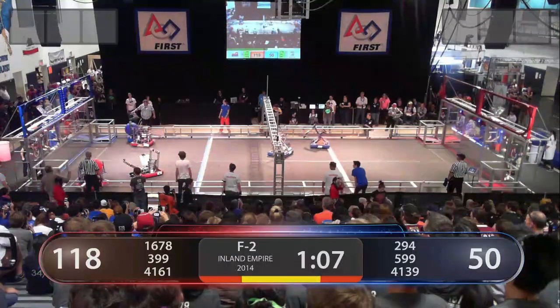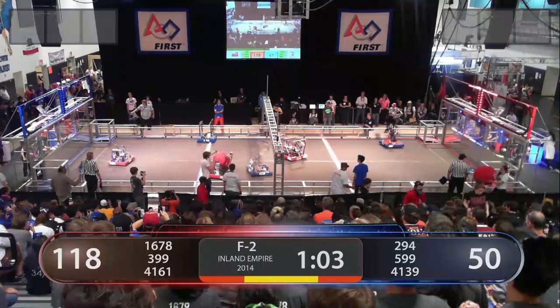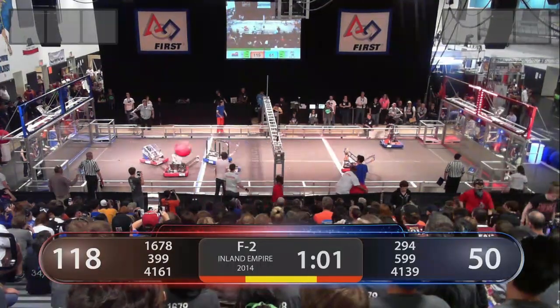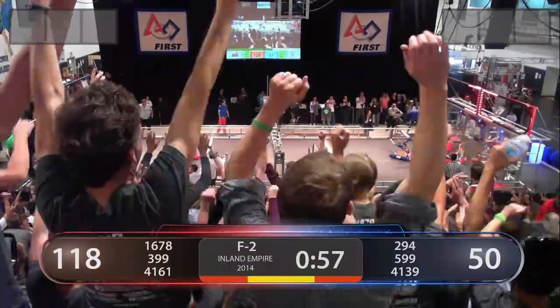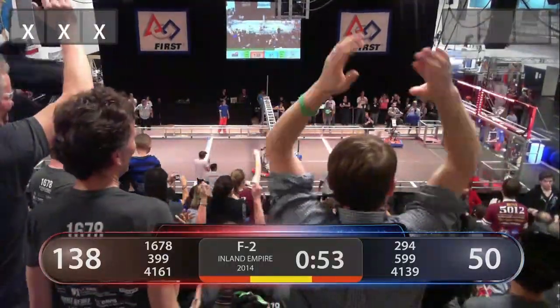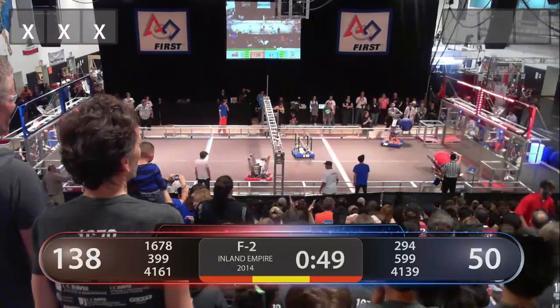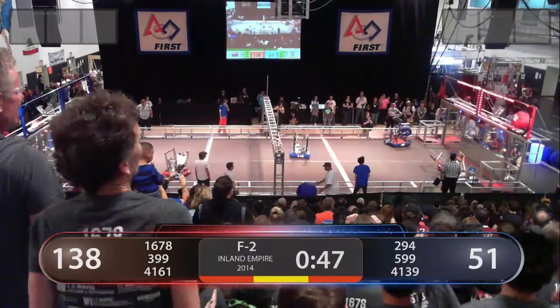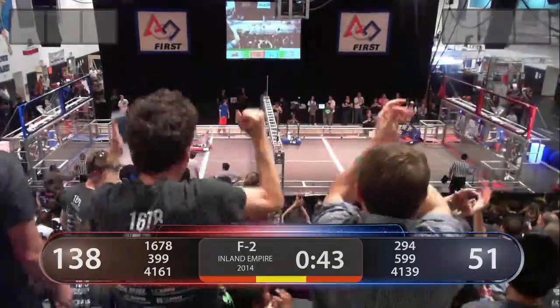4161 dropping off the ball to 1678. 599 finally dropping in a ball for the Blue Alliance with two assists on that ball. 399 catches the ball! Unbelievable! They managed to catch the ball from over the truss, looking to go up now. Up and good! Lots of points there for the Red Alliance.